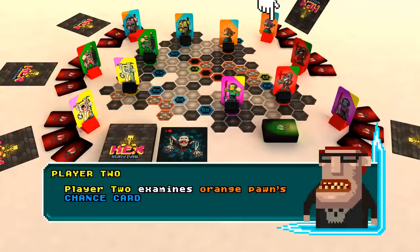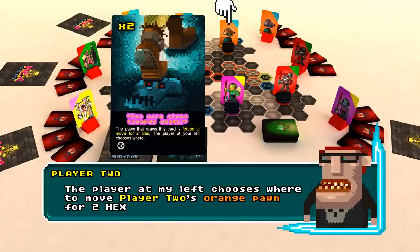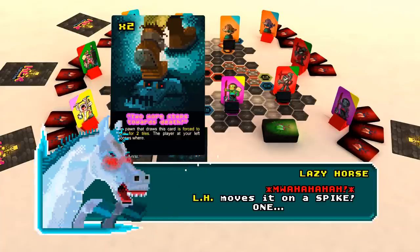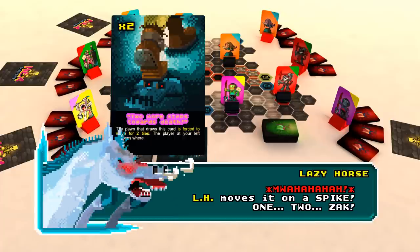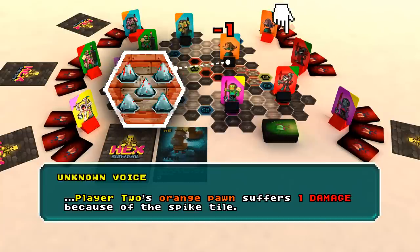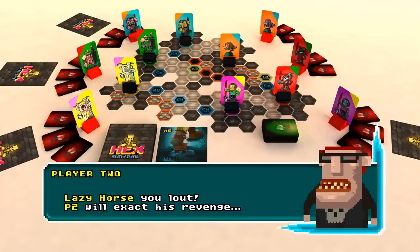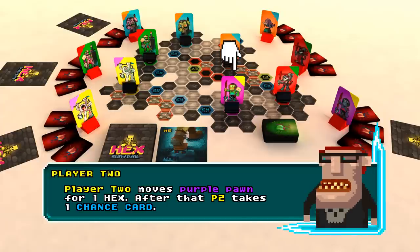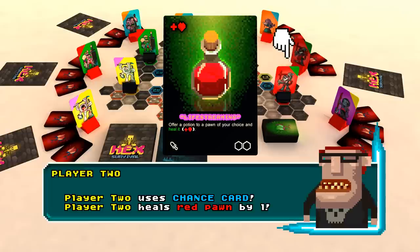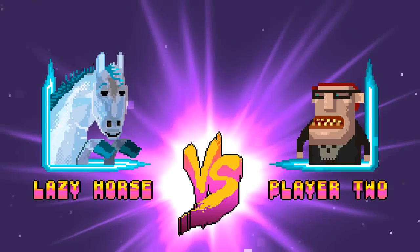Player 2 examines orange pawn's chance card — also an event card. The player to my left chooses where to move Player 2's orange pawn. Lazy Horse chooses and moves it onto a spike tile. When a pawn moves on this tile, it is injured and loses one red heart. Player 2's orange pawn suffers one damage because of the spike tile. Player 2 will exact his revenge. Player 2 moves purple pawn for one hex and takes one chance card. Player 2 uses a chance card to heal red pawn by one. Player 2 passes. It is your turn, Lazy Horse.